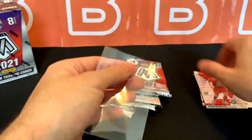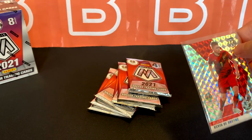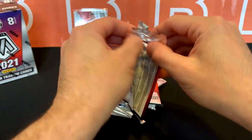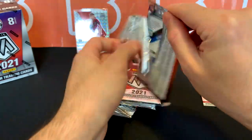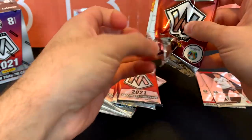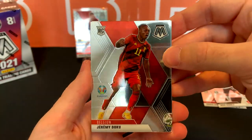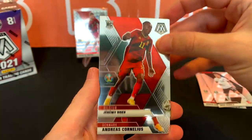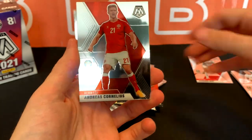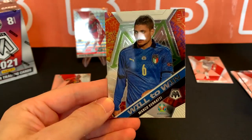Starting off with one of my current favorite players — he's just so impactful on the field. If you're not familiar with Kevin De Bruyne, look him up. I would consider it magic sometimes. I feel like he's carrying Man City a lot of the time. And here we go — Jeremy Doku, our first major rookie. We also got a Cornelius, Rui Patricio, and Verratti. Congrats again to Italy for winning this tournament.